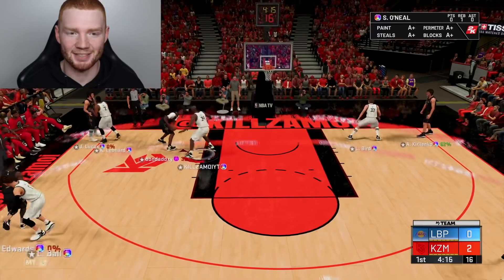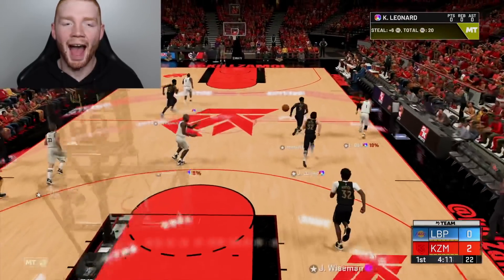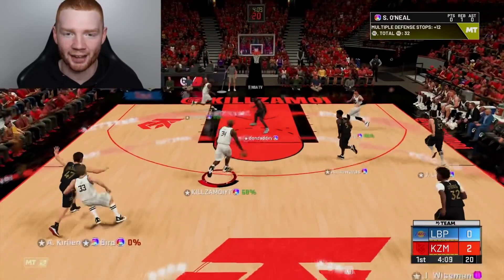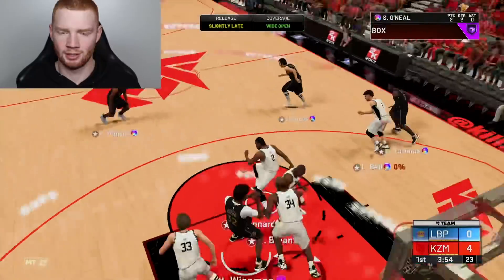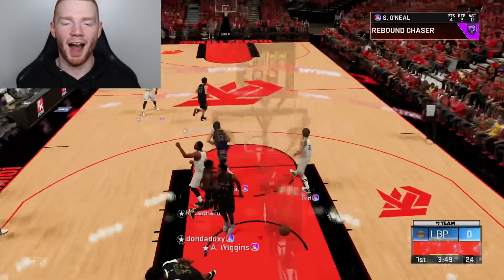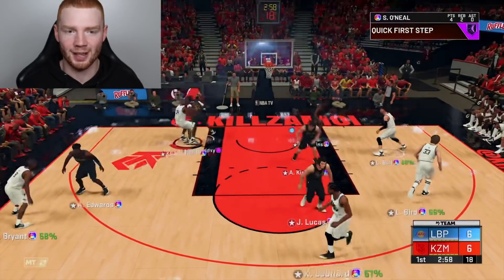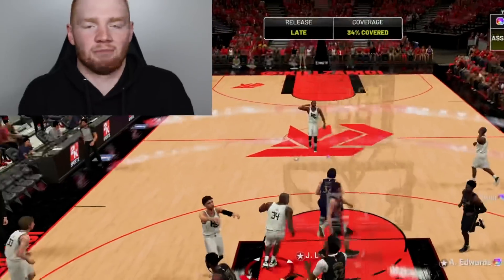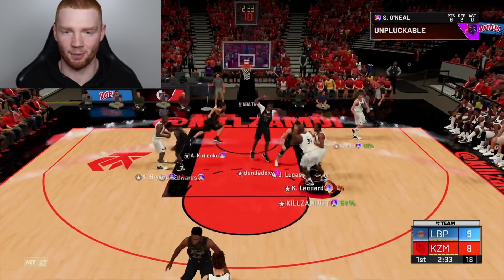Shaq versus Wiseman — you can see the defense, the lateral quickness at 99 is really helping out. Let's give it to Shaq this time — go to the hop step on the inside for the dunk. Shaq gets his second rebound and I'm liking him with the boards. Look at how fast this man is. I really just want to put it in his hands pretty much every single possession because it does seem to be working.